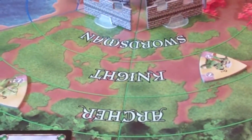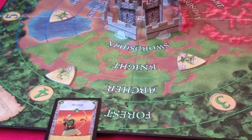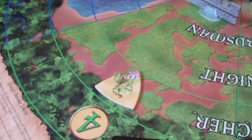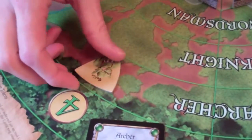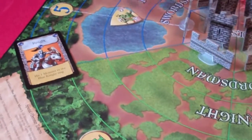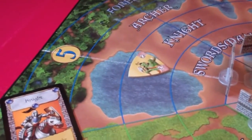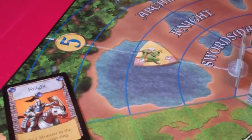Every card played is one point of damage, and the monsters, as you can see, have numbers on their edges — that's their health points. When a monster is damaged, we rotate down to the next lowest point. This goblin, for example, only has one point, so a single archer would destroy him and he'd be removed from the game. However, this orc has two points of health. We keep their current health pointed at the center of the board, so I would rotate down to show the orc has taken one point of damage and still needs one more point to be defeated.